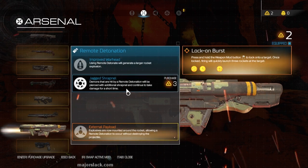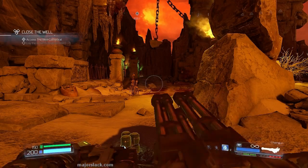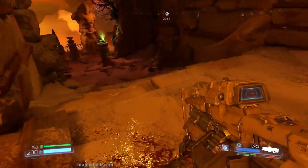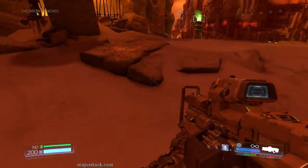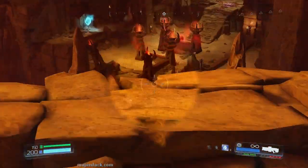All we need is 9 weapon points to get remote detonation for the rocket launcher, and I have 2, so that leaves a deficit of 7. This level is 4 major fights: there are 3 what I call Wraith area fights, and this first fight here in this area.